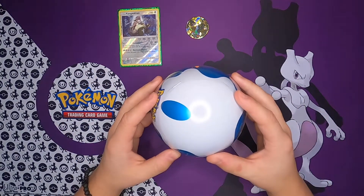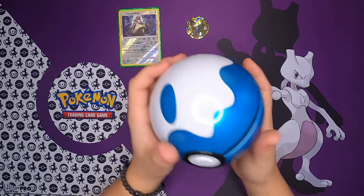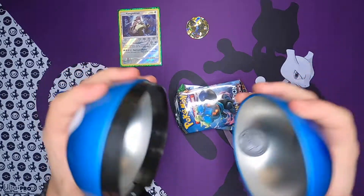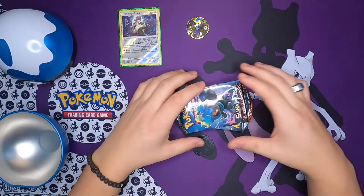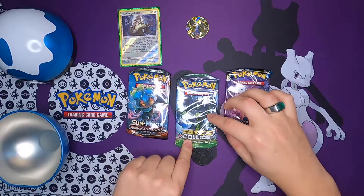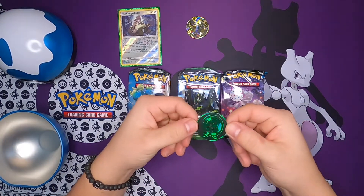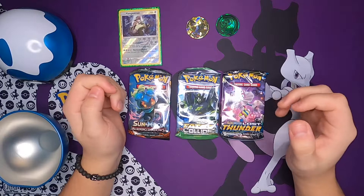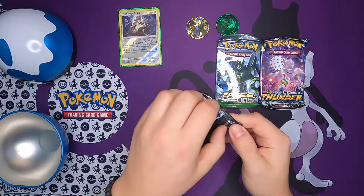Okay, here we go with the next Pokeball. Please have some great cards — I cannot make two videos with no great hits. Let's see: I guess Sun and Moon, Sun and Moon Burning Shadows and an Evolutions. Look at that, I was right — wait, no. I was not right! We got an XY Fates Collide and a Sun and Moon Lost Thunder. Let's see if the coin is different — oh, it is, look at this little guy. I did not expect that, caught me off guard. But we've been opening a lot of Burning Shadows, so let's start with that.